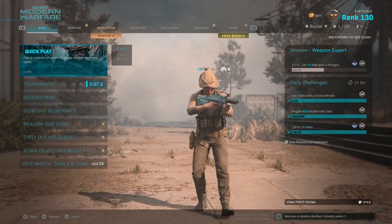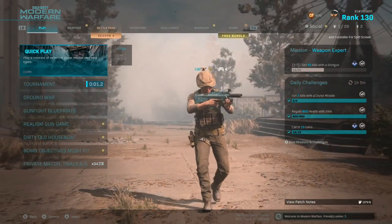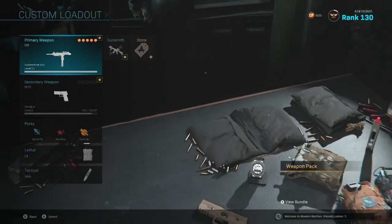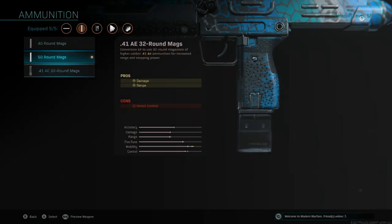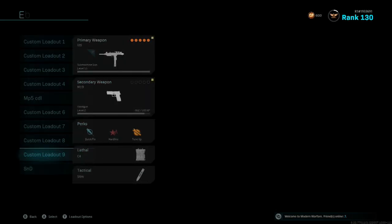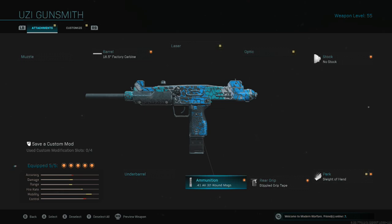You will need a friend to do this bot lobby glitch, which is pretty unfortunate, but yeah, you guys will need a friend. What you want to do is have your friend start up a private match with eight bots in it on Domination on Hackney Yard. Once he is in Hackney Yard and the game is started, you want to join your friend — you will need to session join him. The session will need to be on public for you to session join them, and you will both need to have each other added through Activision on Modern Warfare.